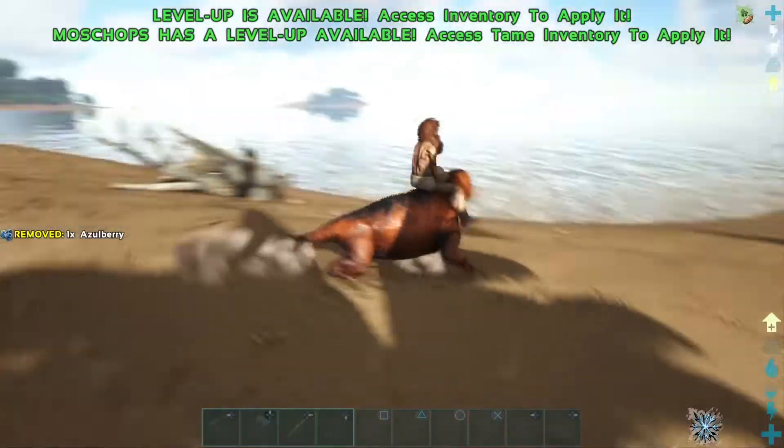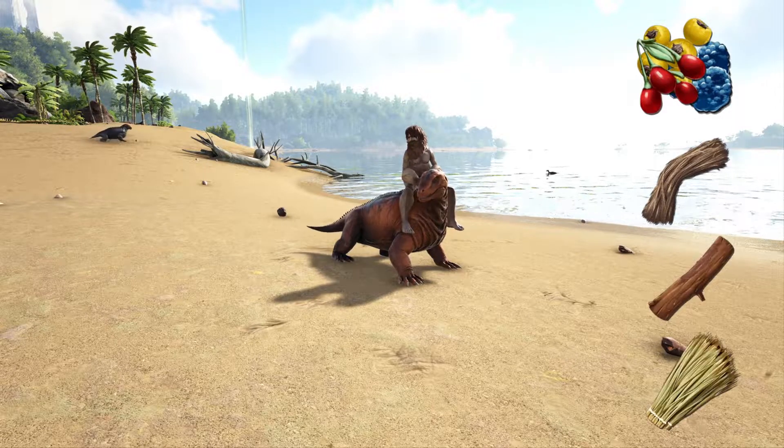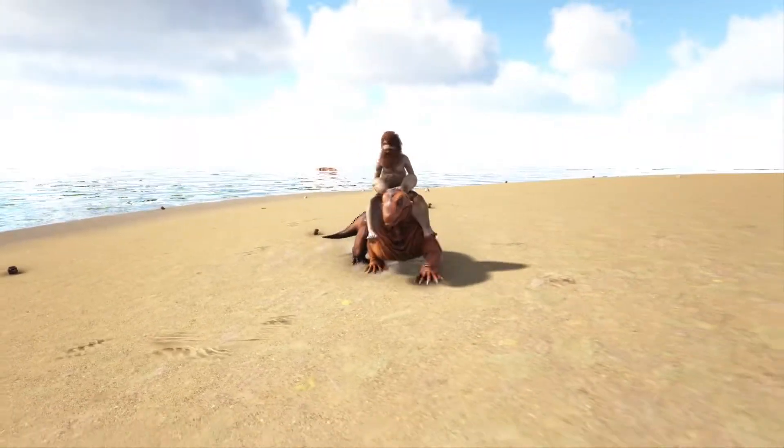You can build up an incredible amount of health on these things — I can easily get the Moschops' health up to about 2,000 or 3,000, which makes it an incredible creature, especially when you're starting out. It's also incredibly versatile: you can harvest berries, get lots of fiber, wood, and thatch. Just by far, one of the best starting creatures.